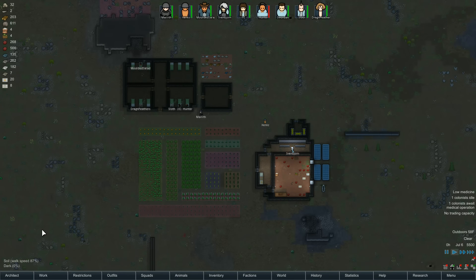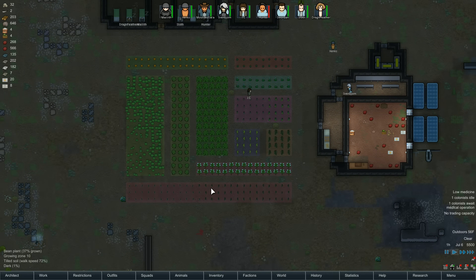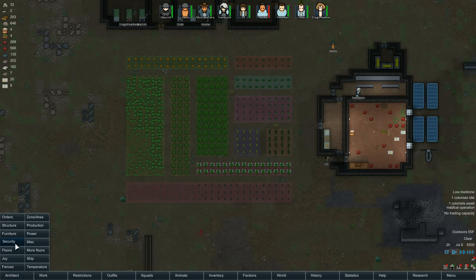Welcome back to Modded Rimworld where today we're going to be setting up our workshop and hopefully some storage. We need to get power everywhere, and I want to give the rooms some lights - maybe some wall lights right here. This whole growing area is nice and full of great things, and everything's been tilled. Wouldn't mind putting some pathways through here.